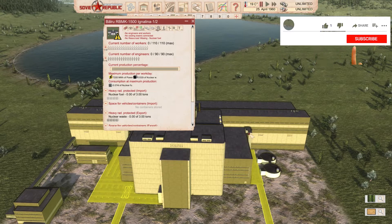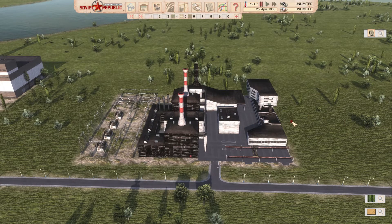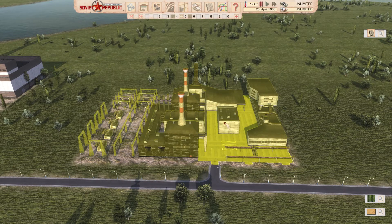RBMK-1500 Ignalina reactor number one: this nuclear power plant produces 7,205 megawatt hours of electricity, produces 33 kilos of nuclear waste, and uses 74 kilos of nuclear fuel per day. Fun fact: this is the Lithuanian nuclear power plant, now closed. When operating, it produced 70% of Lithuania's power consumption and accounted for 25% of Lithuania's total power production — they produced a lot of electricity.